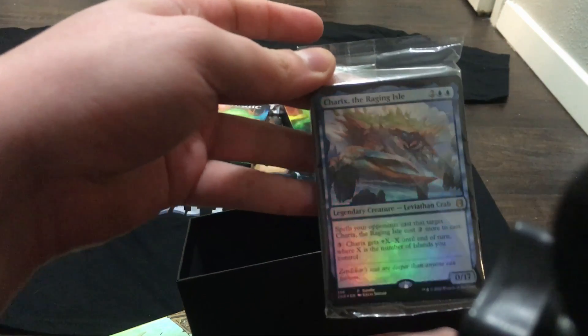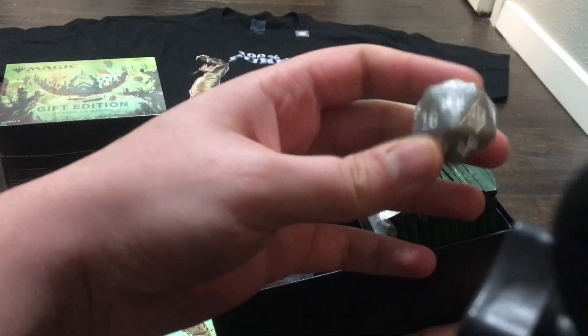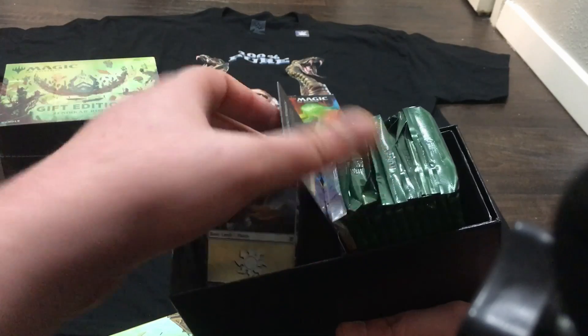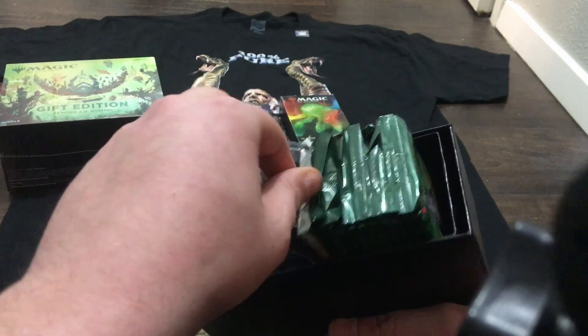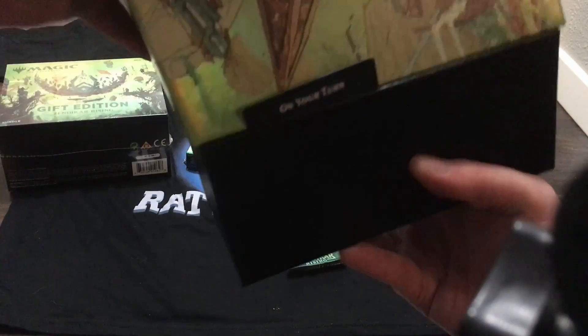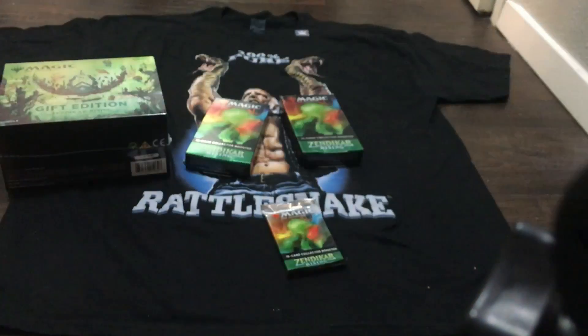You get your special crab token, a big old boy dice — I like the gray big boy dice — land basics, and our collector booster. I'm going to put all this other stuff to the side because I'm going to draft these with the homies eventually when it's safe to do so.